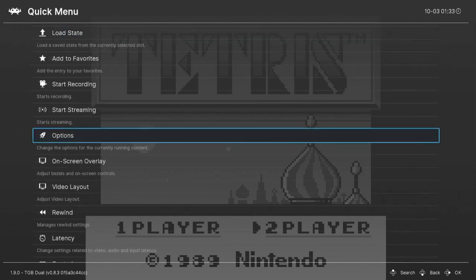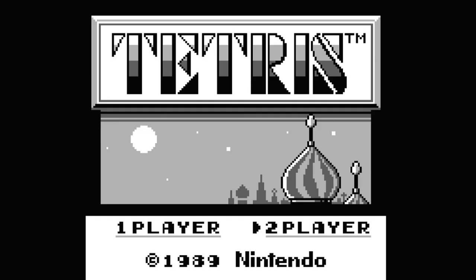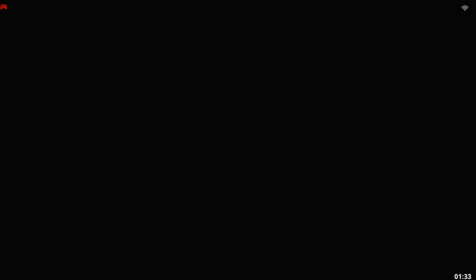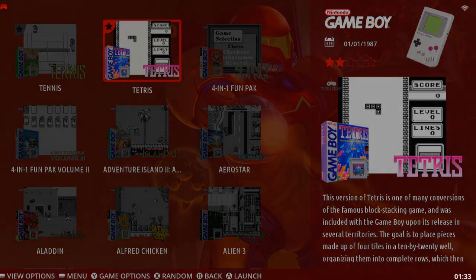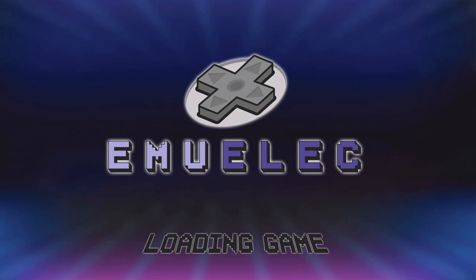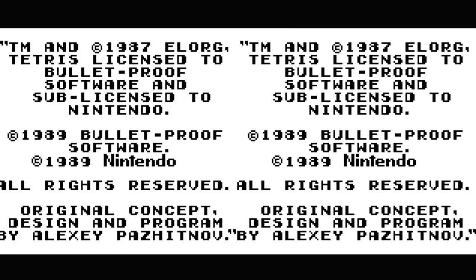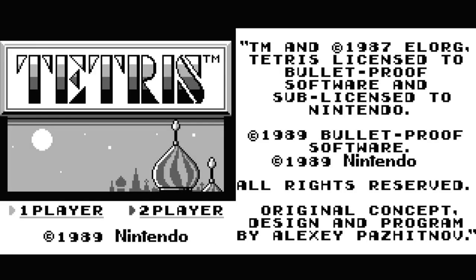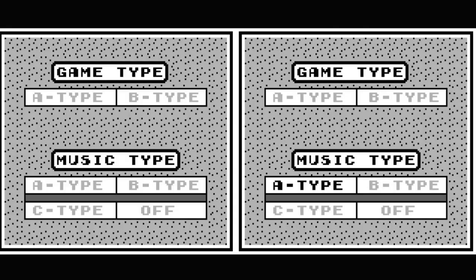So we're going to hit back a few times, then Resume. Now hold Hotkey and press Start twice to exit to EmuElec. Now let's go into Tetris again. Then we should have two systems side by side — Player 1 on the left side, Player 2 on the right side, and it's like you're sat next to each other playing Game Boy.